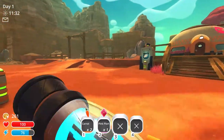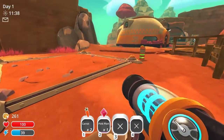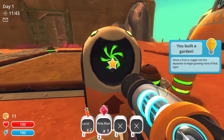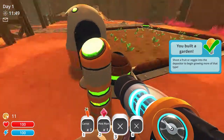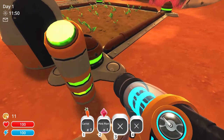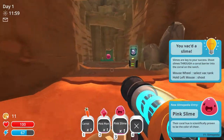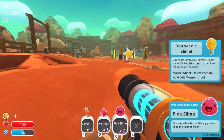Alright, to begin with we have this small area they give us for free. We have some other areas available. I know we need a farm — we can get a garden, we can afford that. I'm gonna purchase that. I believe we can shoot a carrot in there and it will start growing carrots. We can eventually upgrade the garden to give us more stuff or be more efficient.